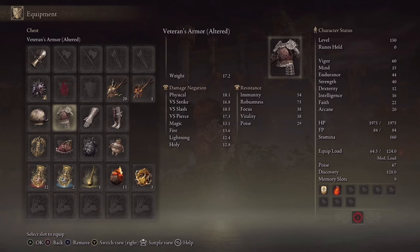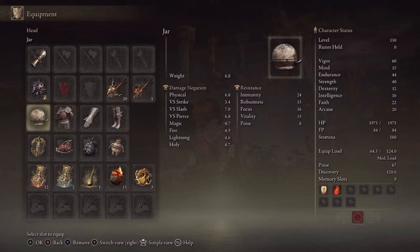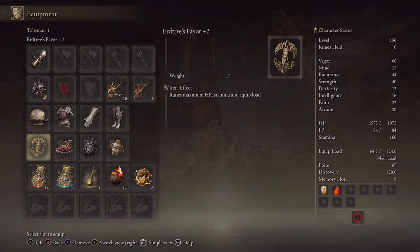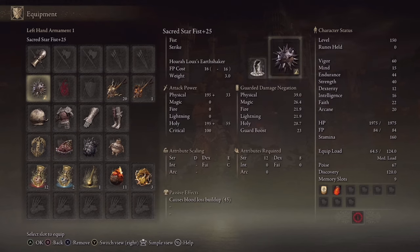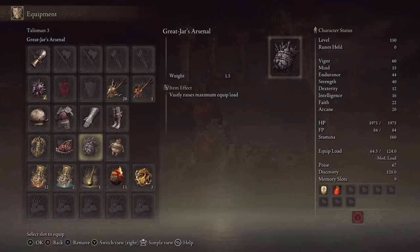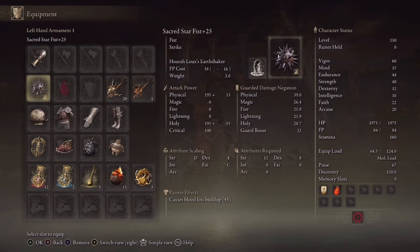For armor, I use the Veteran's Armor because aesthetically it just makes sense with the Jar Helmet. Then we have Erdtree Favor +2 for HP, stamina, and equip load; Alexander's Shard, which greatly boosts the attack power of skills — making Earthshaker so deadly; and the Great Jar Arsenal, which vastly raises equipment load, allowing you to wear as heavy armor as you want and swap weapons freely.